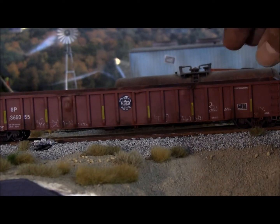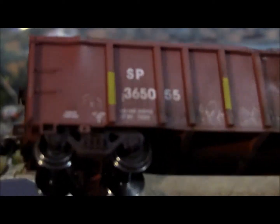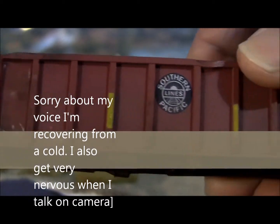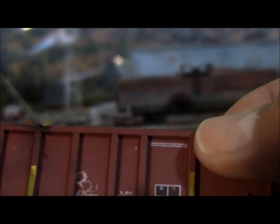I have this gondola. See, it's weathered on the bottom and wheels. I've even applied reflective tape — I know it's not the right color. I've used architectural tape from Michaels. See the inside of it? It's rusted.